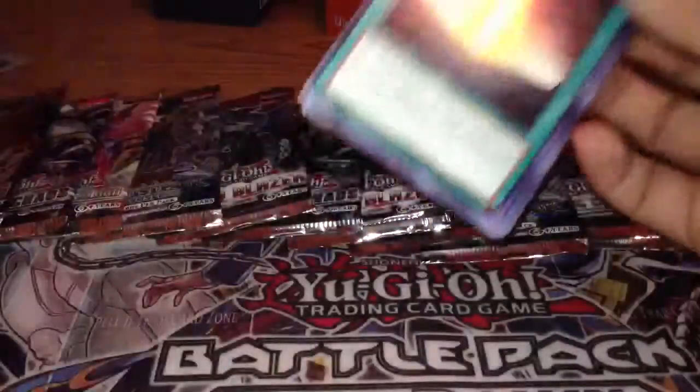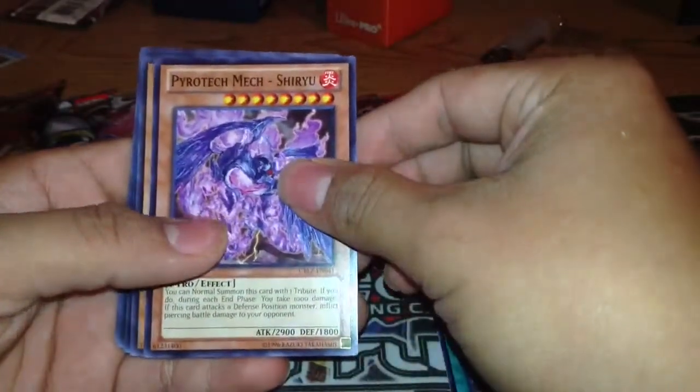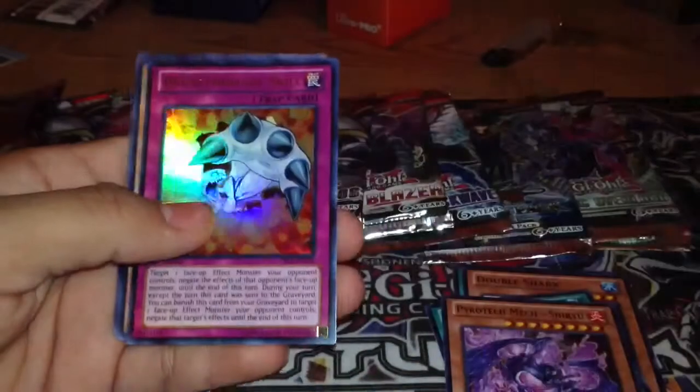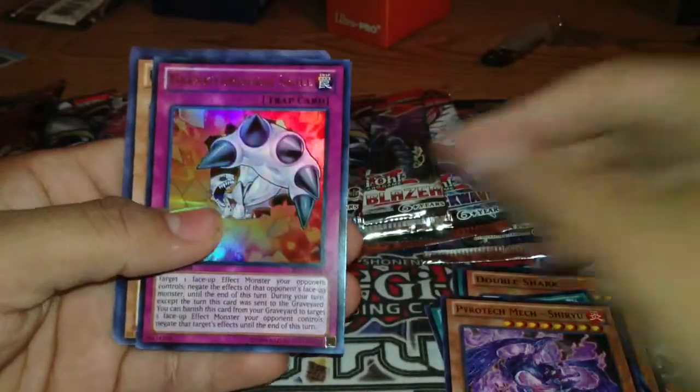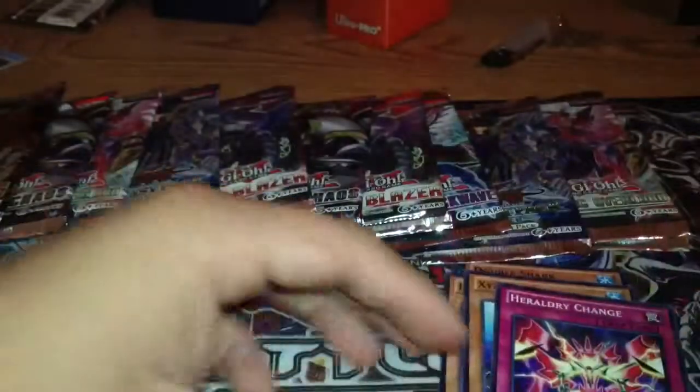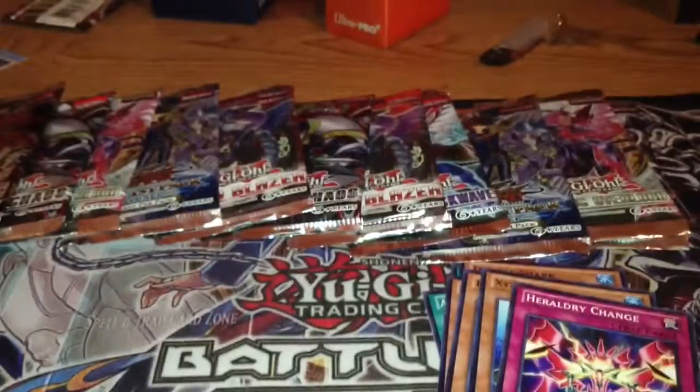Let me fix the camera a bit. Out of the Cosmo Blazer I got Hazy Pillar, Double Shark, After the Storm, Pyrotech Mech Sirius, Noble Knight Jonus, and an ultra rare Breakthrough Skill. Hazy Flame XYZ is sexy — I'm not going to say the full name.